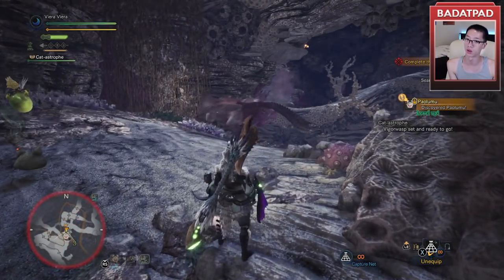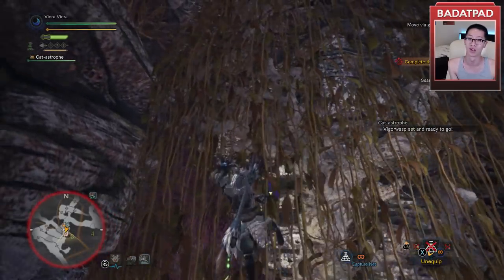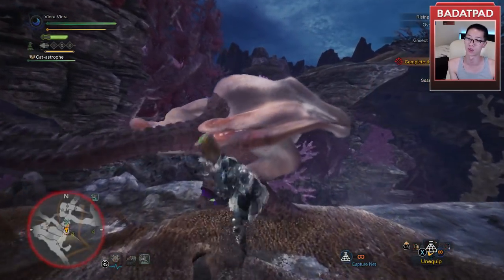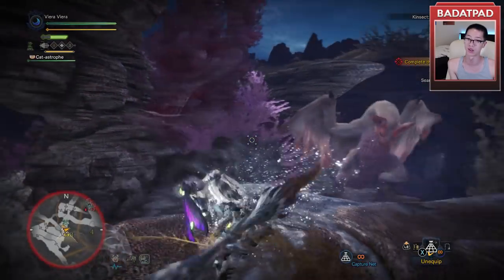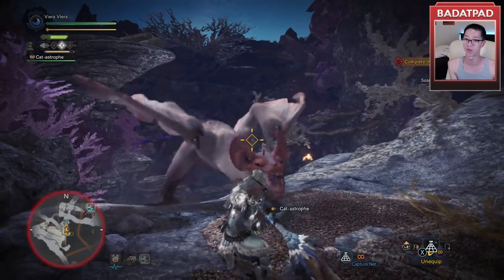So we actually just ran into a Paolumu randomly, so let's see if we can beat him. This is the Coral Forest — this is actually the first expedition area. I just want to see how we fare against this guy. Let's see. It might be terrible.